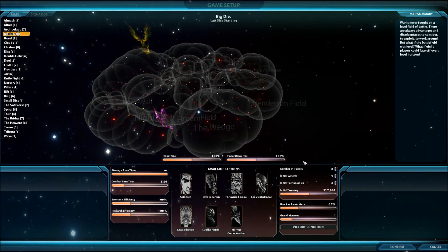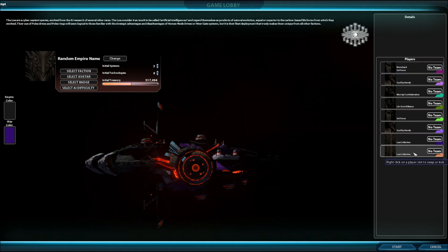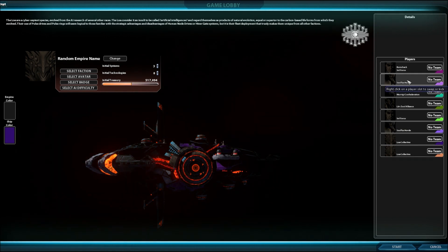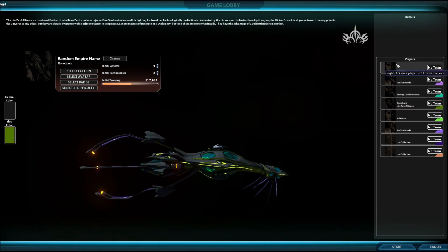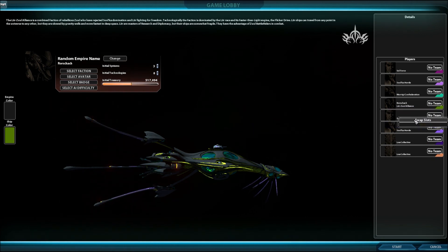Once you've got everything set the way that you like it, then you click confirm and that brings you over to the game lobby. Here in the game lobby, the big important part is on the right hand side — this is your list of players. If you're doing a multiplayer game, this is where everybody will be logging into the lobby. You've got all 8 player settings with this particular map. When you load up a map, you'll come to this game lobby screen as well, and you can switch yourself from slot 1 into any of the other slots by right clicking and bringing up the swap slots option.